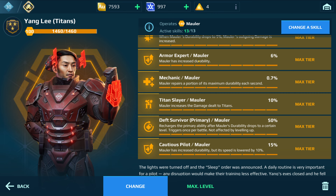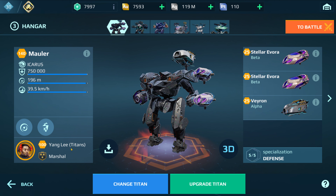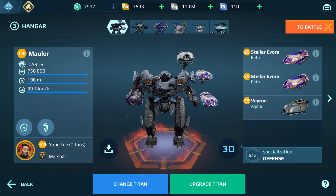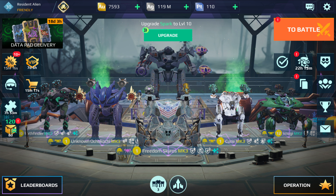Finally, another 4% there. Once you add all those up along with the Yang Lee pilot skills we listed at the beginning of the video, when you spawn your titan in it will give you more than two million hit points — which is absolutely insane. Hope you guys enjoyed this video. If you did, please consider subscribing and don't forget to leave a like. See you on the next one, guys. Peace!